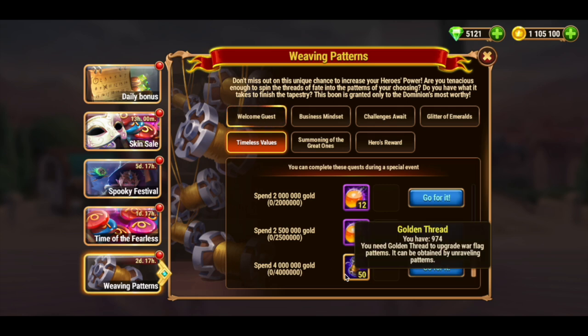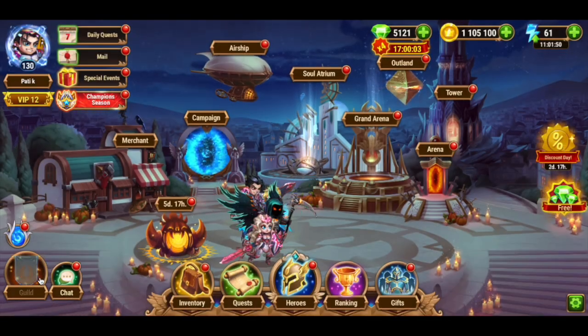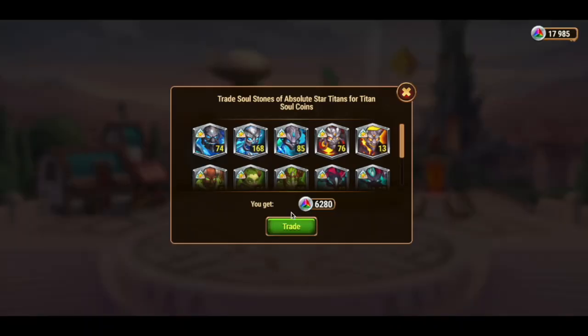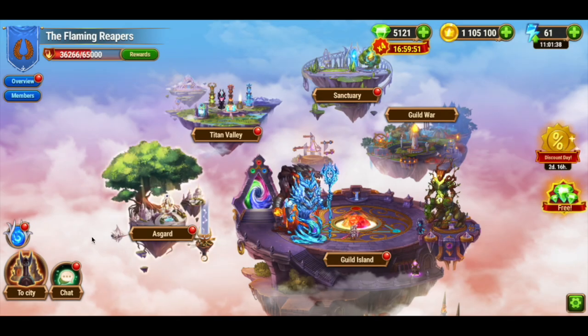It's hilarious. In any case, this is a relatively affordable quest for experienced players — for example, those who have already developed their titans can exchange titan soul stones for gold and then spend them. For beginners, this quest is less feasible.